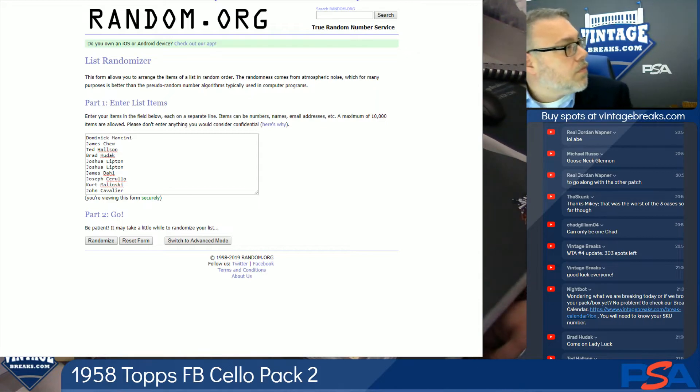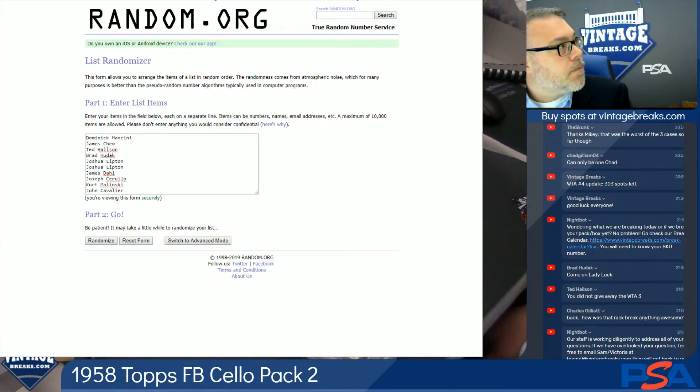I could have listed it as a 10-spot in the title, but people who are in the know on unopened collectors would say, wait — there's 12 cards in a 12-card settle pack. So for folks who are new to the show, we're always going to list the total amount of cards in the pack in the title. In this case, the top and bottom card won't be included — we're going to random them. So there should be 10 cards left.